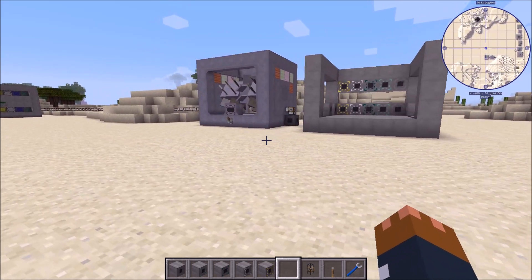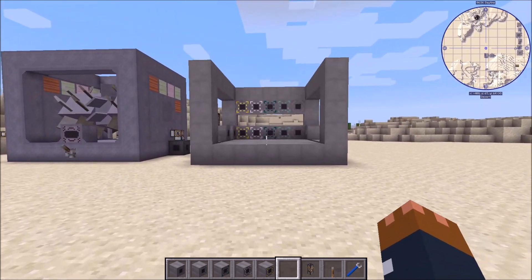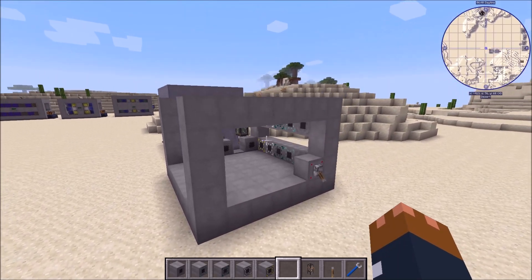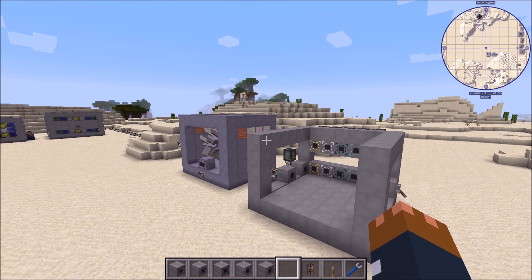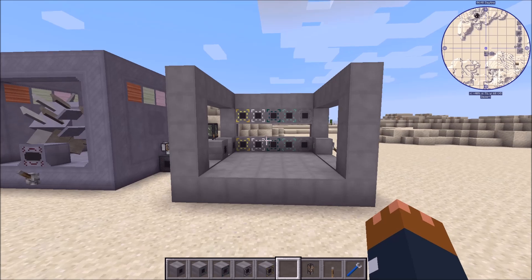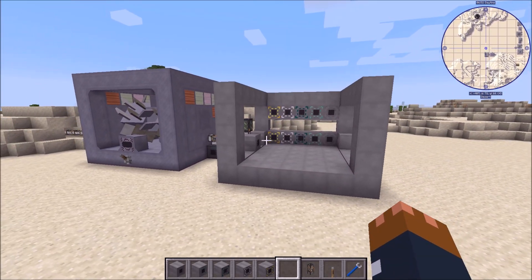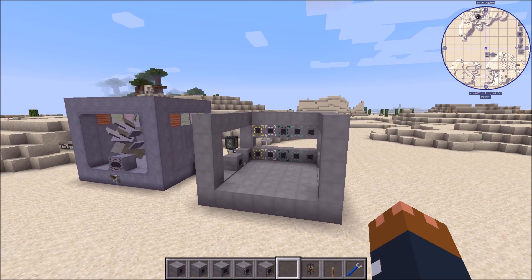Heat exchangers have not been implemented in the overhaul yet. They're going to be a lot simpler than they were and a lot easier to use than in pre-overhaul. For that reason, at the moment you shouldn't build MSRs in survival mode because they won't be useful. But when heat exchangers are in, you should then be able to use them to make steam. So this tutorial is going to be focused specifically on building MSRs and what goes on inside them.